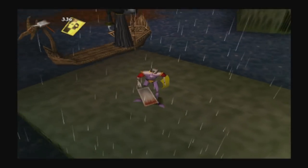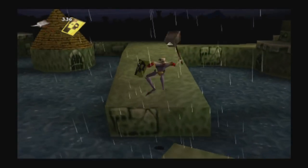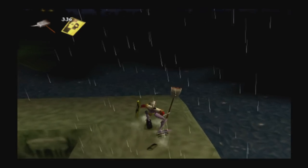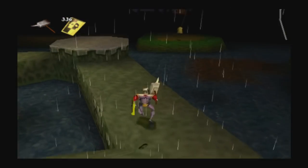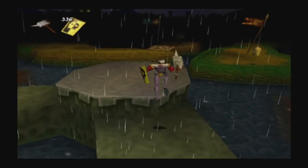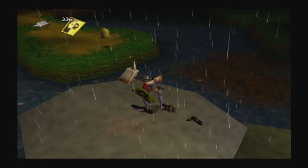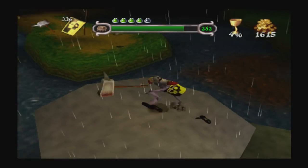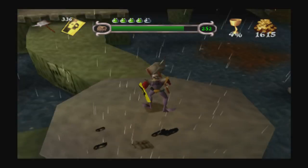Ya veis lo que nos ha dicho el barquero: necesitamos reunir ocho almas perdidas. ¿Cómo son las almas perdidas? Aquí en el juego se representan con una especie de casco de color dorado, como ese que está allí. Aparece como una especie de casco de metal de color dorado. Pues tenemos que reunir ocho de esos.